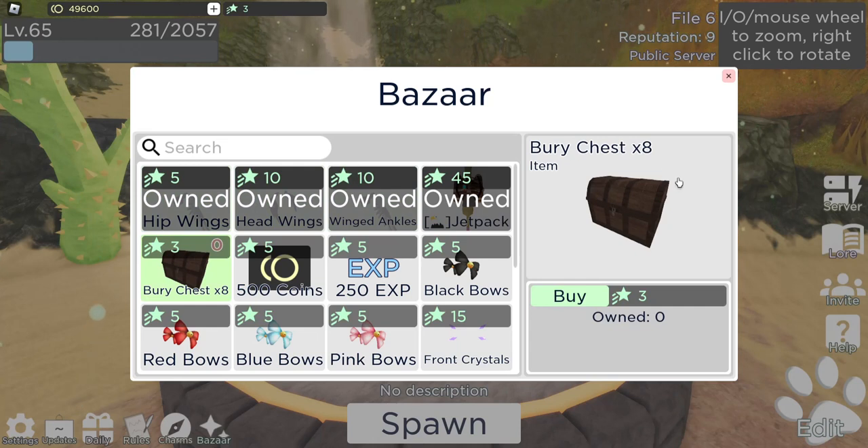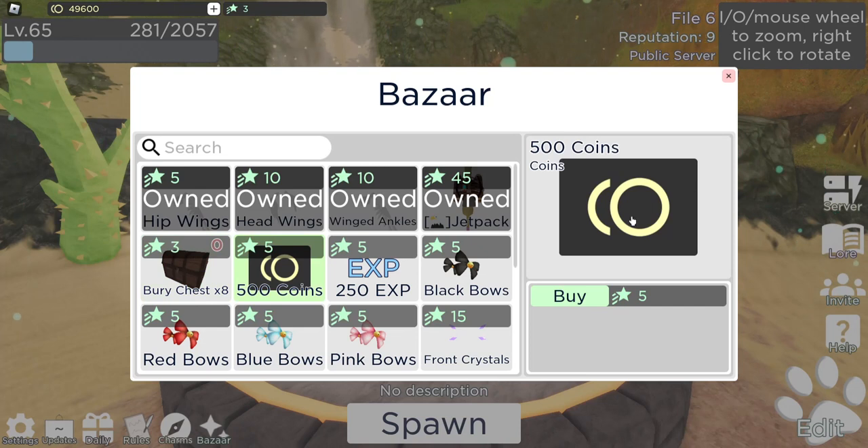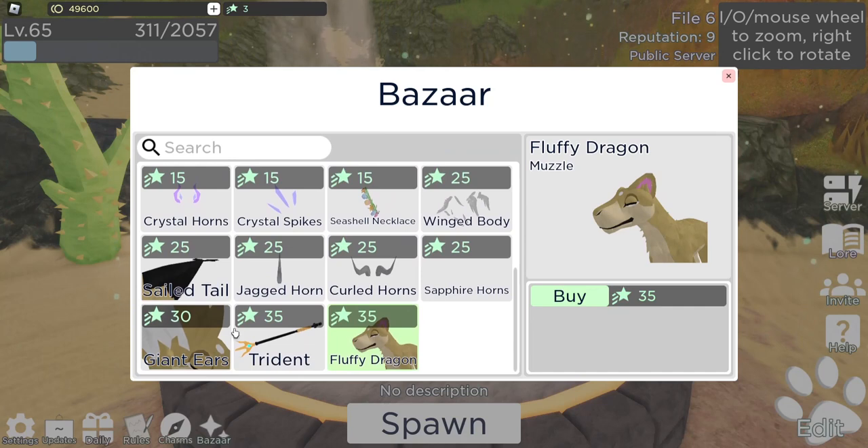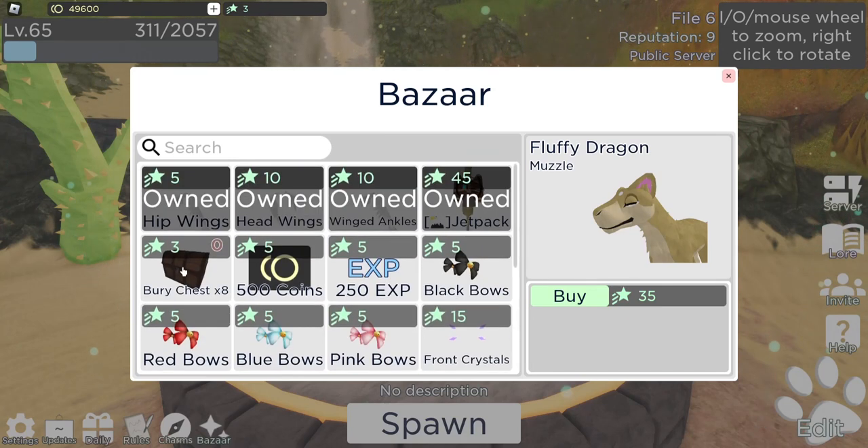You can also purchase bury chests, which are basically chests you can bury yourself — I haven't tried that yet, but it seems very neat. Other people will be able to dig them, and I think you can also dig them. You can also purchase 500 coins and XP. They will definitely have more stuff in the future, since most of this, like the fluffy dragon muzzle and trident, is pretty new from the Sapphire Spring update. So you can expect more of that.